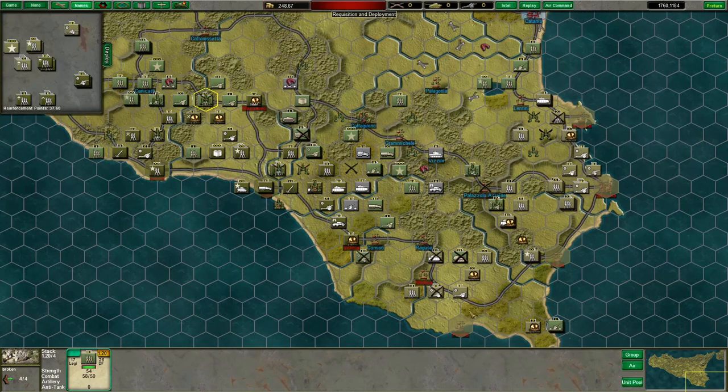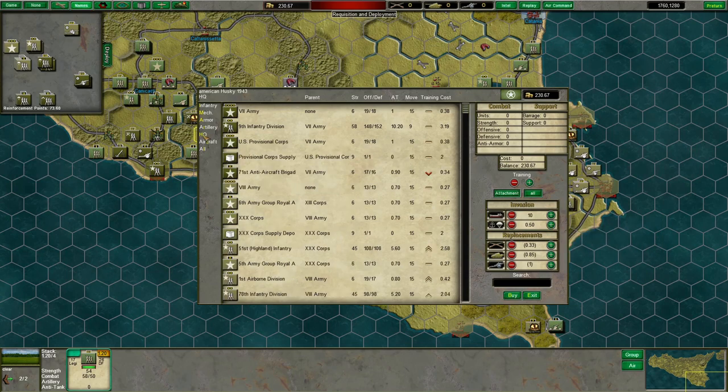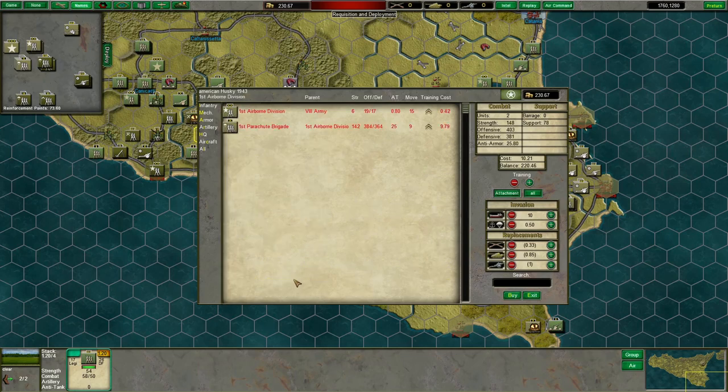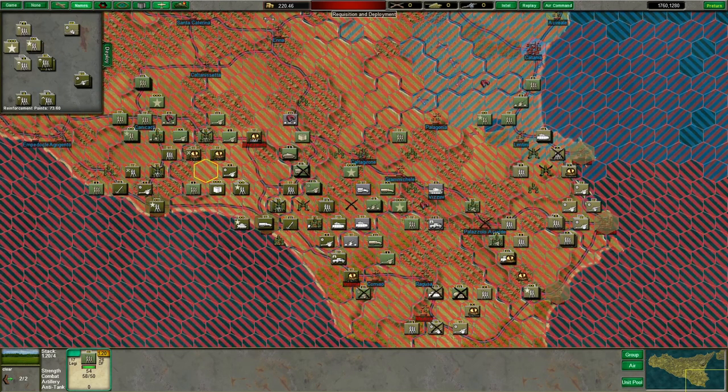I'm not sure this turn we actually need to buy much given the force backlog. But I'm going to live very dangerously this turn — first, buy a bunch of new reinforcement points, then buy the rest of British 1st Airborne and stage that paratroop drop. Is it a good idea? Maybe. But are we going to do it? Hell yes!